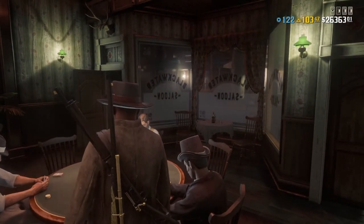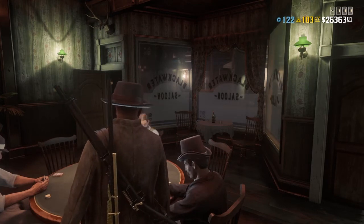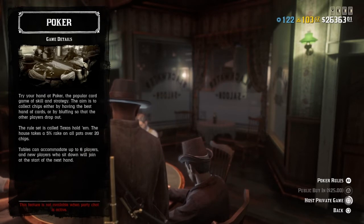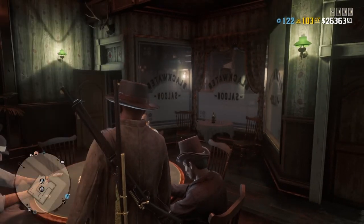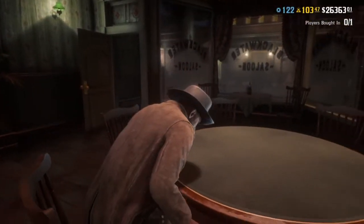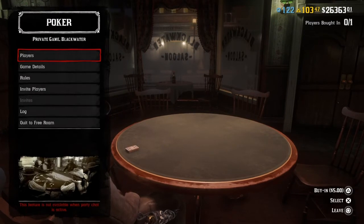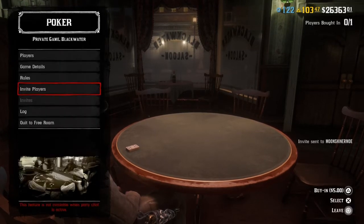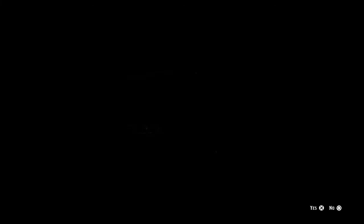You're gonna want to go to any poker table in the game and you're gonna need a buddy for this. Just invite them to a private game. Once you invite them, hold circle to leave and you're just gonna want to hover over the alert that comes up. I'll show you what the other side of the exploit looks like.